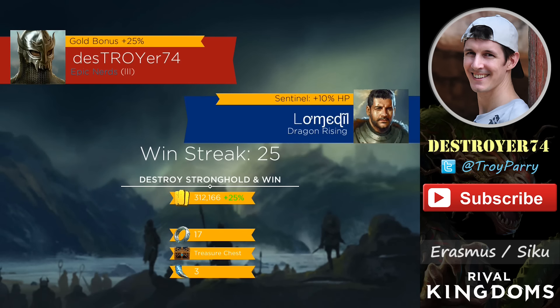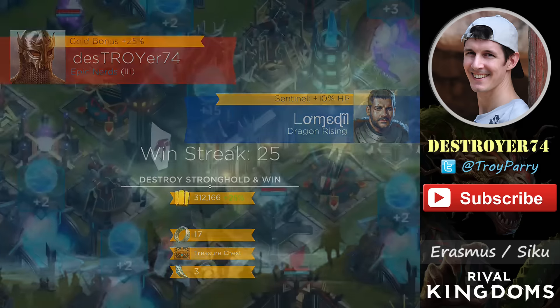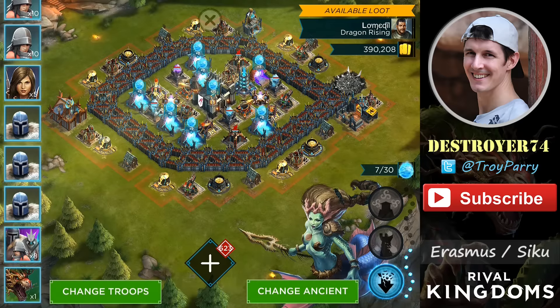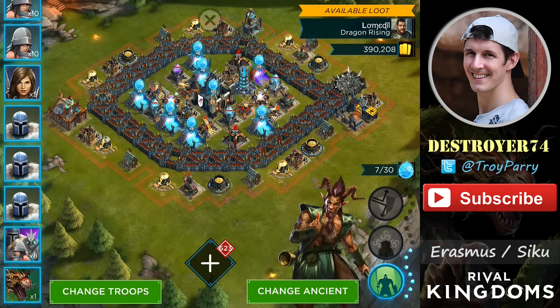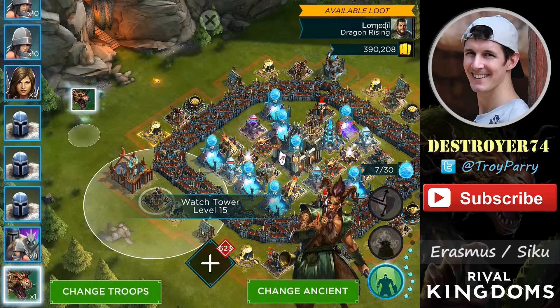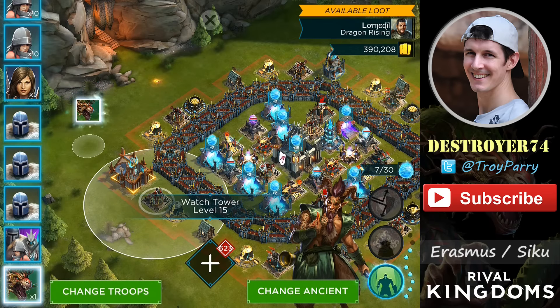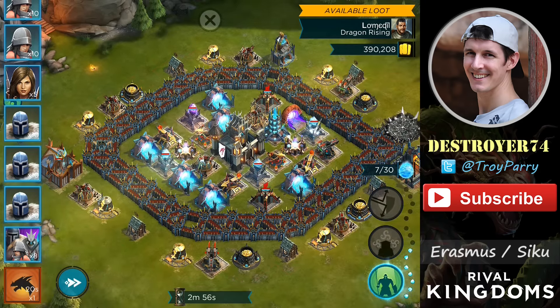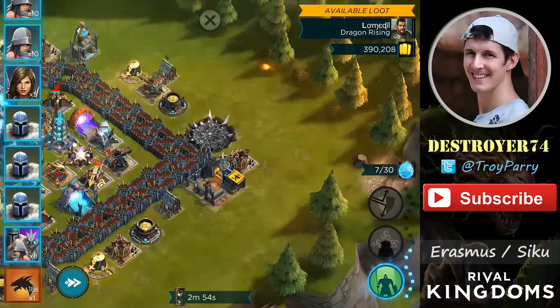The third village here has a 10% sentinel bonus, so it'll be 10% harder to take down these towers. This is a different design again and there's a lot of distractions around the outside, so once again I will switch over to Erasmus. There are some areas here where I can deploy the dragon where it can't be attacked by defenses, so I will carefully drop it right here on this building.